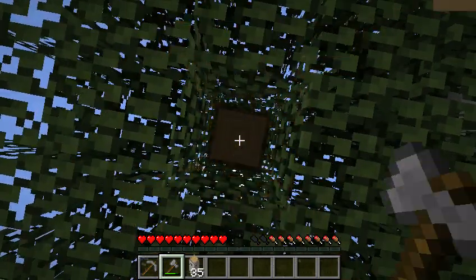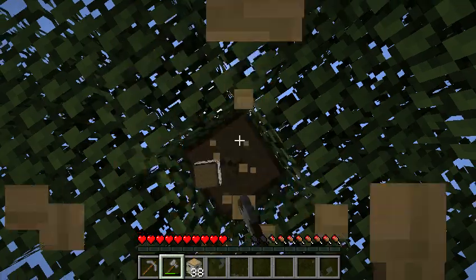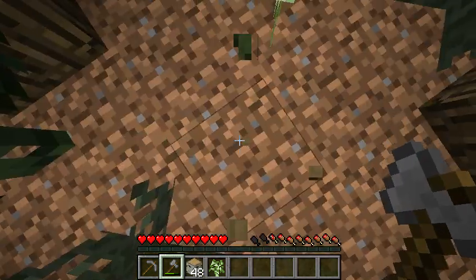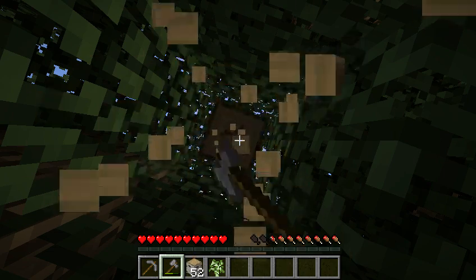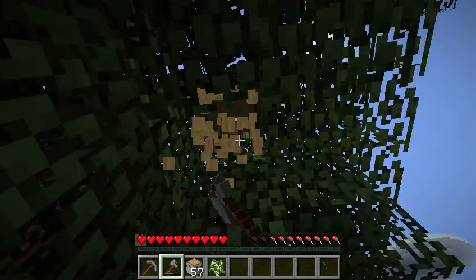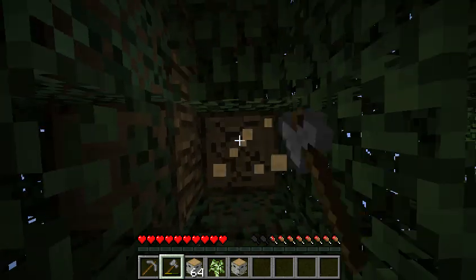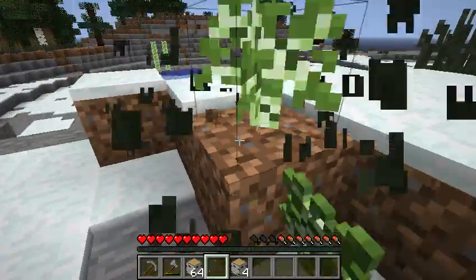Something I need: a stack of wood. And two or three stacks of cobble before I head out. There's another birch tree. The reason I'm doing birch is because I want to have all the wood be the same, and it's consistently short enough to get without having to worry about the top part of the tree being out of reach. Which makes it ideal for when you just want to get a bunch of wood. So that's enough wood.